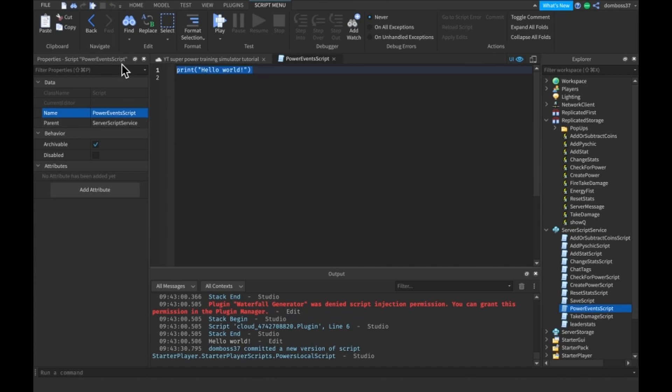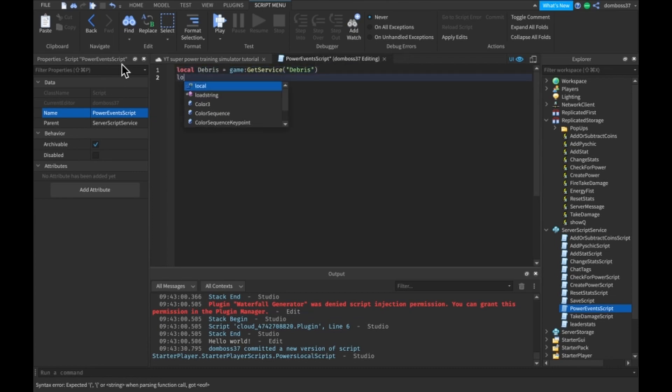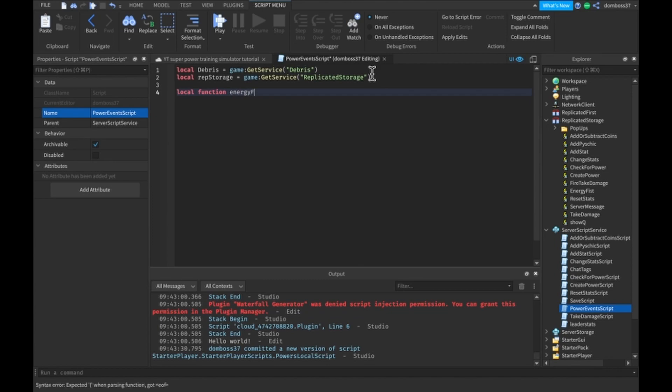Then we'll do local debris — we're going to need our debris service — is equal to game:GetService('Debris'), and our local rep storage is equal to game:GetService('ReplicatedStorage'). We'll do local function energy fist.